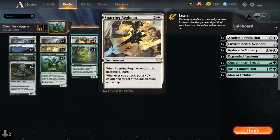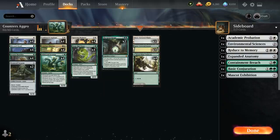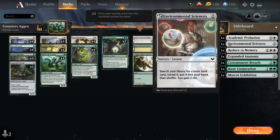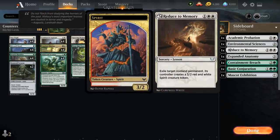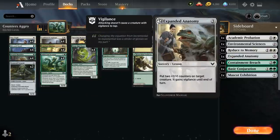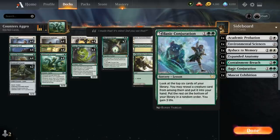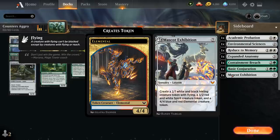At three mana we have our full set of Sparring Regimen. Looking at the sideboard, we have many lessons to learn from: Academic Probation can take a non-land permanent out of commission for a turn or prevent the opponent from casting it; Environmental Sciences helps hit land drops; Reduce to Memory removes a non-land permanent and replaces it with a 3/2 token; Expanded Anatomy puts two plus one plus one counters on a creature and grants vigilance; Containment Breach answers artifacts or enchantments; Basic Conjuration finds creatures and gains life; and Mascot Exhibition generates three creatures at seven mana.